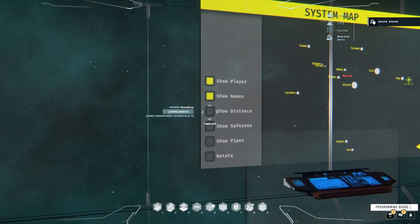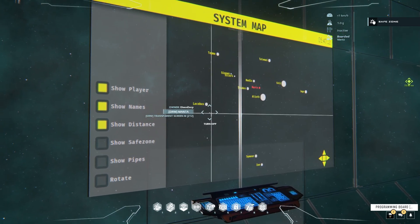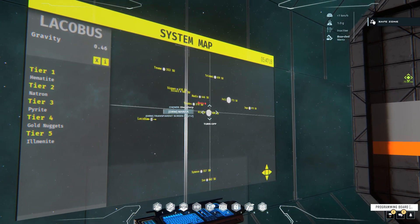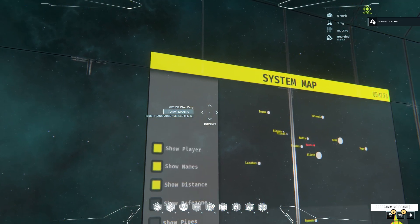We can also show the distance. This requires a point of reference, so what that means is you have to have a planet selected. I can click on Lackabus here and I get the distances from all the other points to Lackabus. Same with Alioth or Feli.